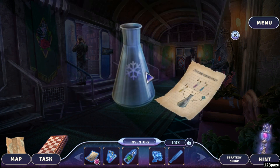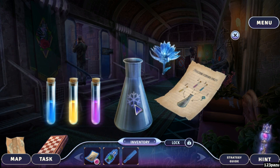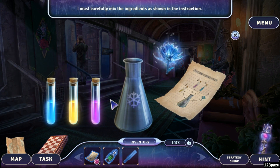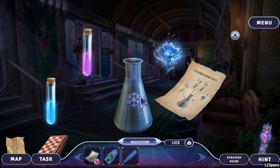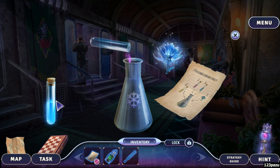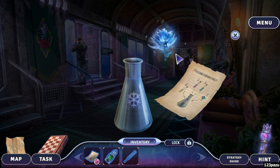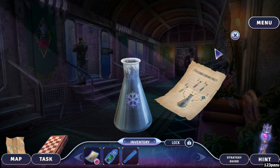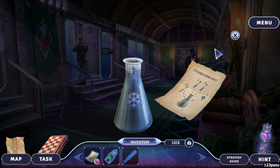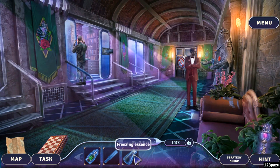Can I just use these items here? There we go. Mixing the ingredients in the specific order as shown. Freezing Essence.